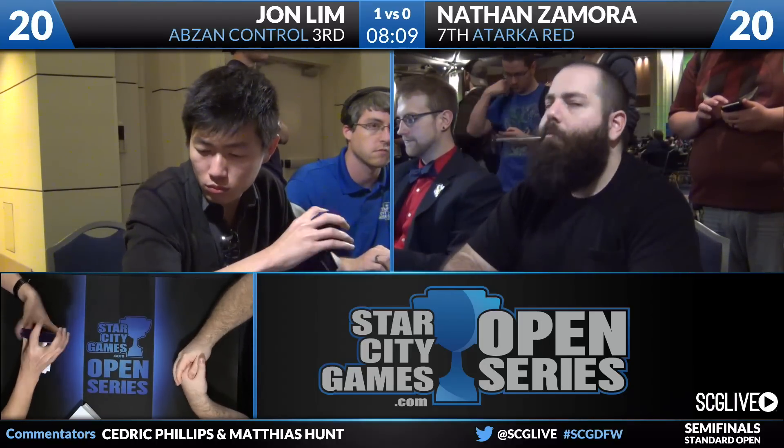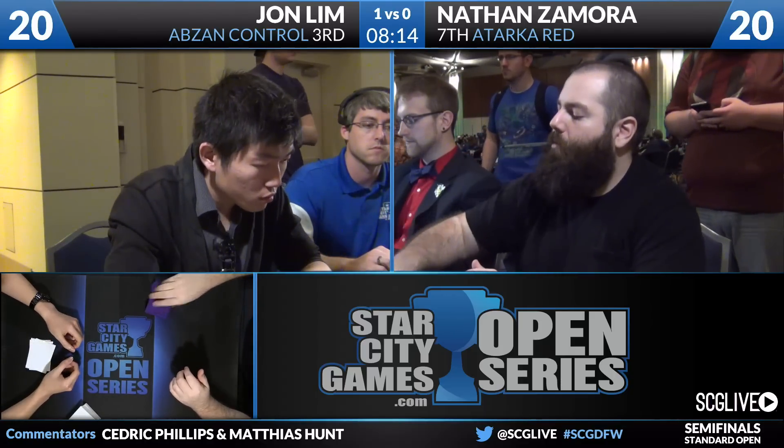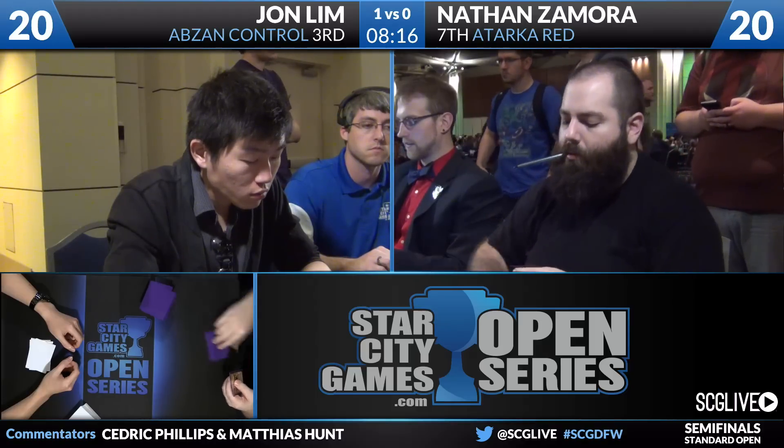A lot of it has to do with whether you're more of a Red Deck Wins or burn-style deck. Burn decks treat each card as worth X points of damage, so going down a card means losing damage — those decks don't like to mulligan. But Atarka Red is much more of a Red Deck Wins style: it gets ahead on the board early and pushes creatures for a lot of damage. Being down one card, as long as you have board presence, shouldn't matter as much.